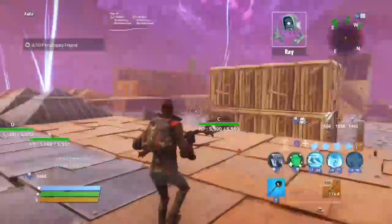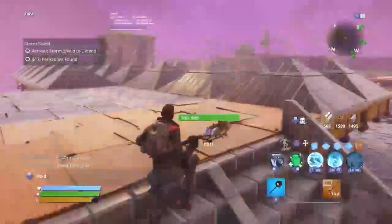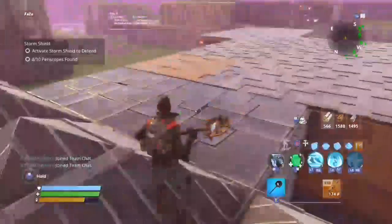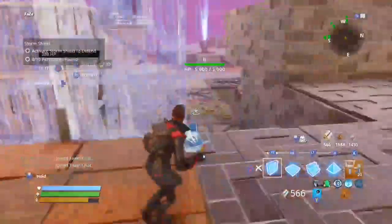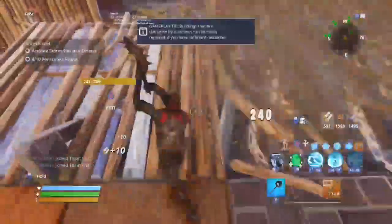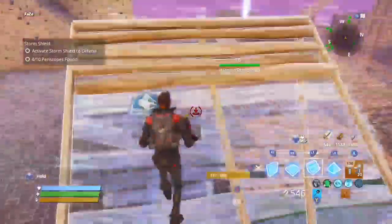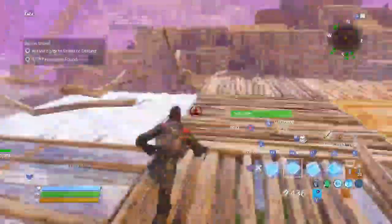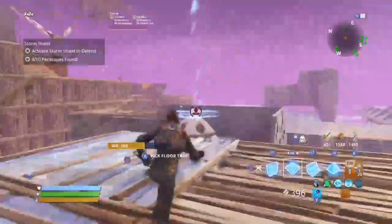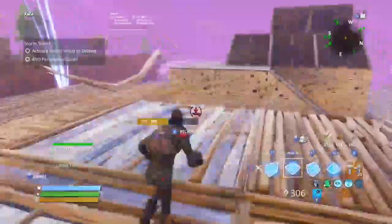Once you're in your home base, it doesn't really matter where you place the building. You can place it anywhere. You just need to keep on placing buildings — go high so you have more space — and keep building until you see the structure limit.